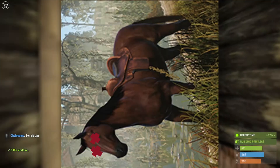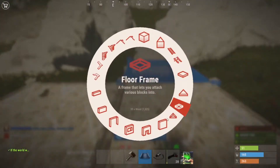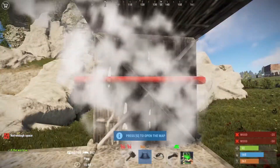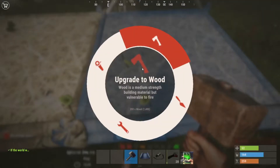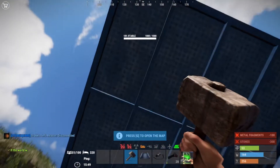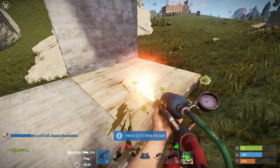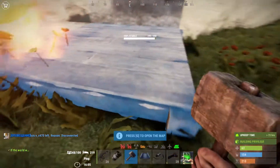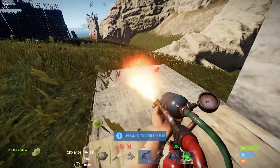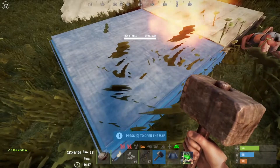Time of decay depends on what the structure is — some structures have longer decay times. Even horses and cars decay in Rust. Builds integral to your base — foundations, walls, roofs — can be upgraded four times: starting at thatch, then wood, stone, metal, and finally high quality metal. Different build materials have different weaknesses: wood is weak to fire, stone is weak to explosives, and metal and HQM are only weak to explosives — fire is completely ineffective against them.